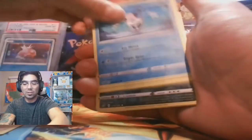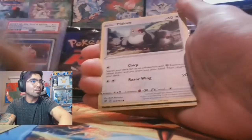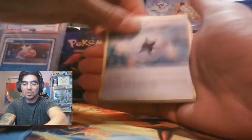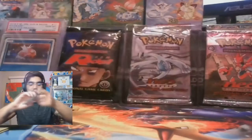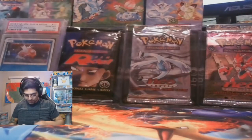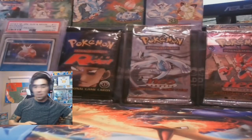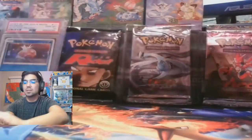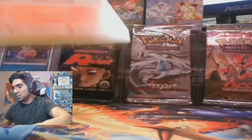Dead to us, Corsola — I'm so sorry, my friend. He was so young and full of life when he first came out, I can relate, buddy. Hattrem, Capture Energy, code card. Next pack — I believe that's Scorbunny's final form, though I'm not too sure what it's called, but we're going to learn it together slowly but surely.